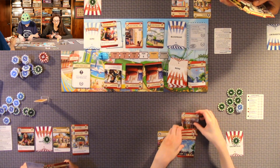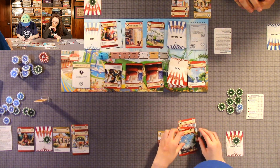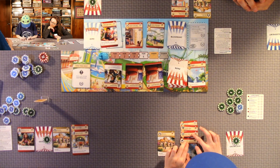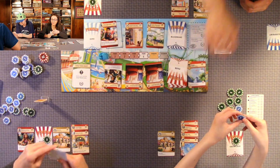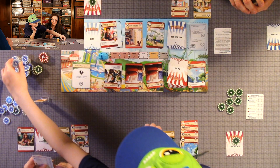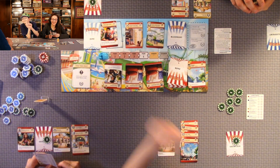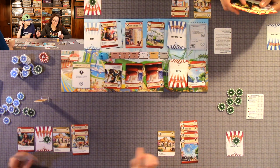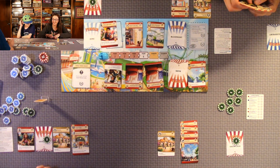Quentin is building a guest services upgrade for free coins. His attraction right now is worth 16 points. If you could get 17 icons total including the attraction itself, it's 146 points at the end of the game.